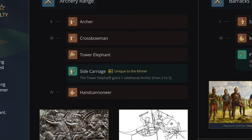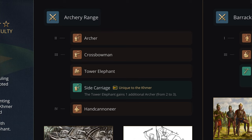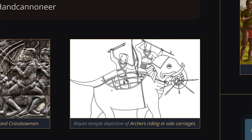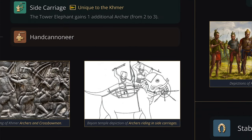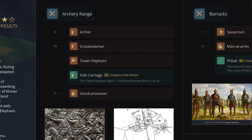The Khmer Tower Elephant won't get crossbow archers. The Delhi Tower Elephant can upgrade archers on top to crossbowmen and even get a hand cannoneer version. For the Khmer, instead of all that, they can add a side carriage, which adds one additional archer — so instead of two archers on top, you can now have three archers, an extremely powerful technology available starting in the Castle Age. There's even historical basis for this: an illustration of a relief found on a Khmer temple depicts archers riding on the sides of the elephant, not only on top.